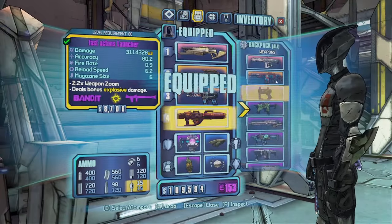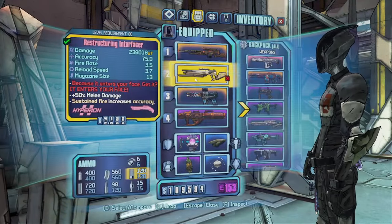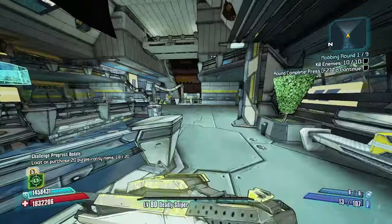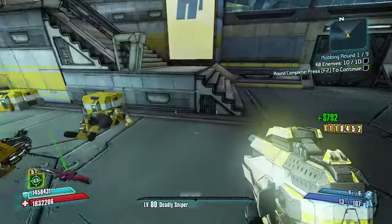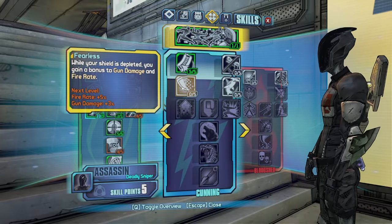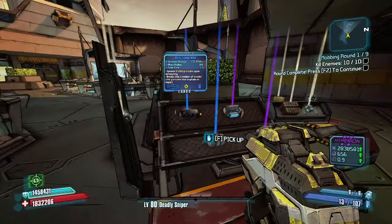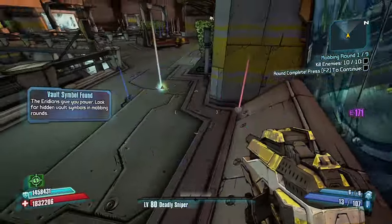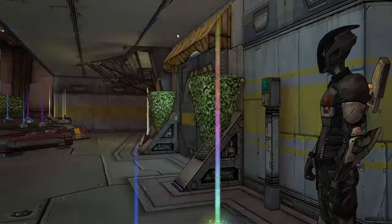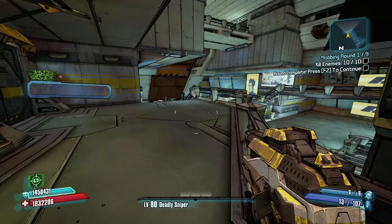I'm gonna put the Lyuda in the first slot. The poor Interfacer just has bad parts. The Seraphim I don't see myself using right now simply because I don't have the ammo regeneration to keep it up. I'm gonna take Fearless over Ambush because the enemies are mostly going to be attacking me. Wait — is it the Seraphim or is it the Toothpick? It's the Seraphim. I will take the Mouthwash though — an extra shot chance goes pretty hard.